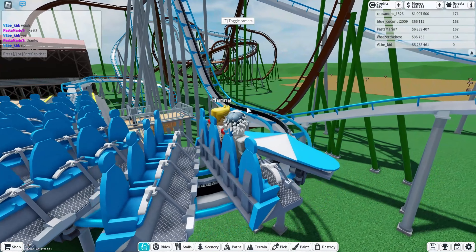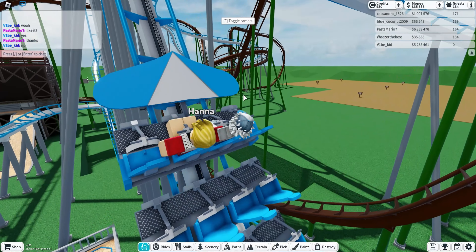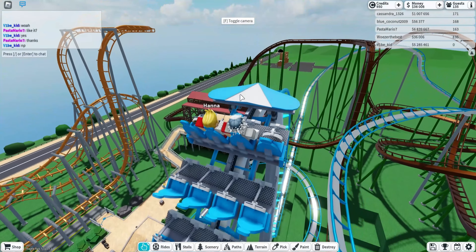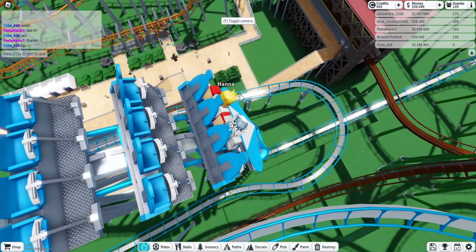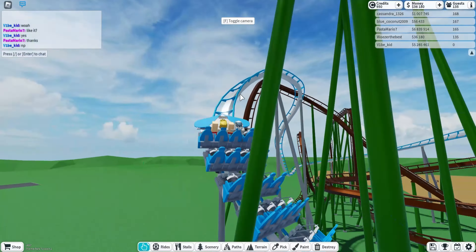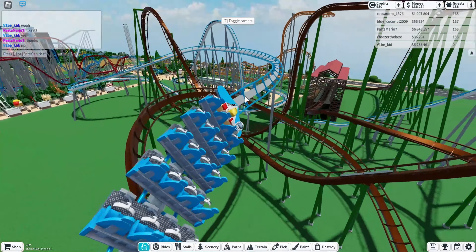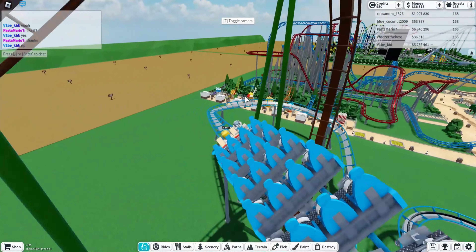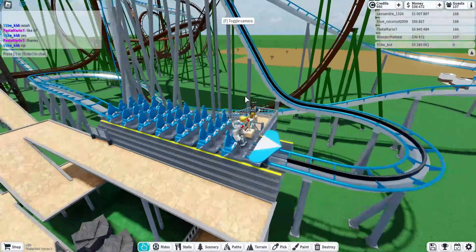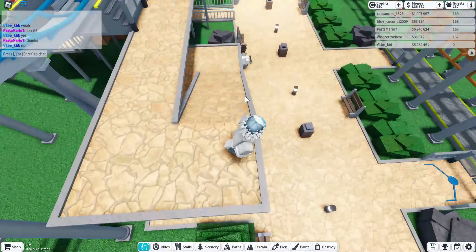Two of my rides are based on Canada's Wonderland rides. This one is Leviathan - it's the tallest ride and it goes down fast. It goes to a booster here and it turns. I know this isn't exactly how Leviathan is actually built, but I like to say it's Leviathan. It's got good speed, not the smoothest ride ever, but it does pretty good and I have a queue here.